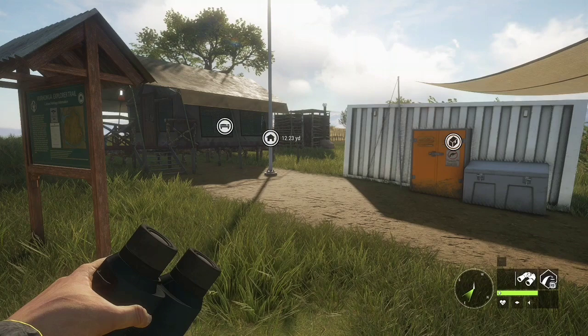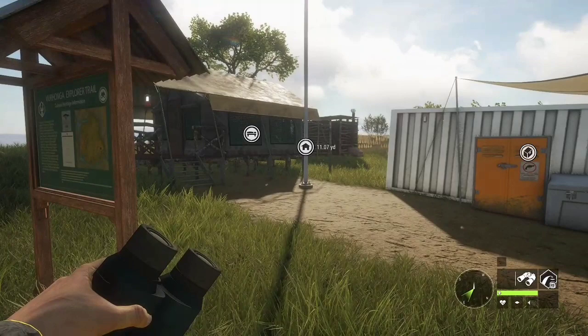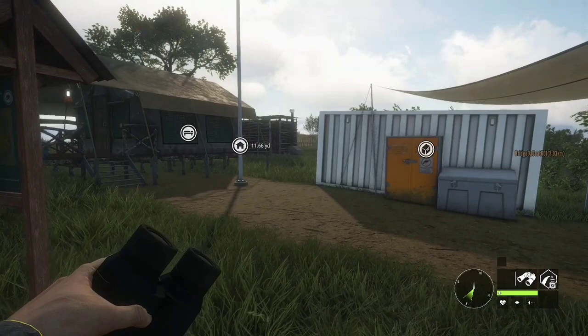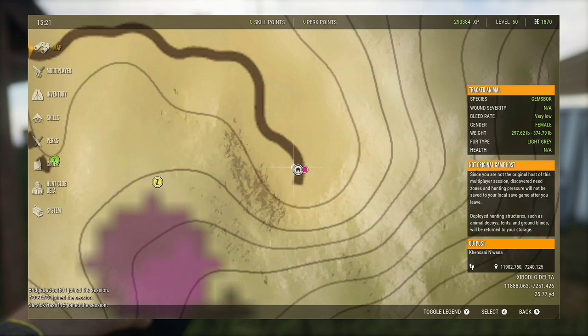Once you've loaded into Hunter: Call of the Wild, you want to join a random Varanga Savannah multiplayer session. Once you've joined that session, go to your map and spawn into the bottom right outpost — the name is a bit of a weird one — as you can see right there.